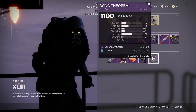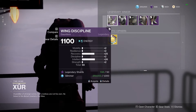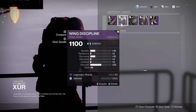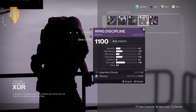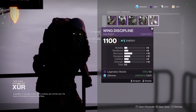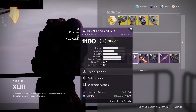Switching to my Titan: we have a pretty good gauntlet roll — 25 Recovery and 26 Intellect, even though it's only 59 total. It's a really good roll, so definitely pick it up. For the chest piece we have a 48 — don't pick it up. For the chest element we have a 62 roll — decent, Resilience, Discipline, and Strength, but if you're a new player pick it up. For the legs, 63 total with 16 Recovery, 12 Discipline, 12 Strength — not the best roll, but new players should grab it.